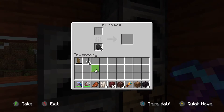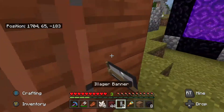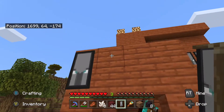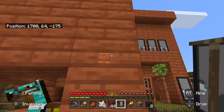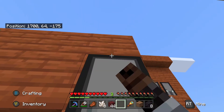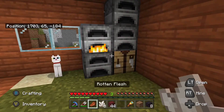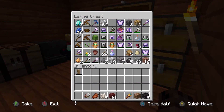Let's smelt this ancient debris. Let's scare the villagers away — I've killed their friends and family. Mostly because I tried killing my villagers. I'm gonna get netherite and get a netherite sword and chestplate.